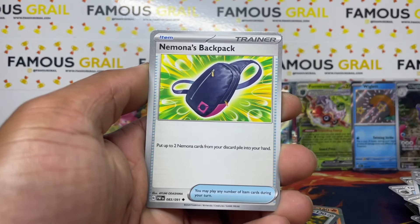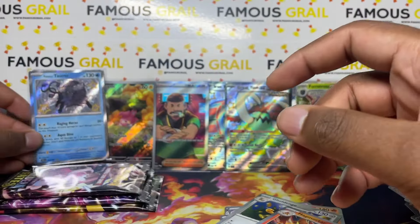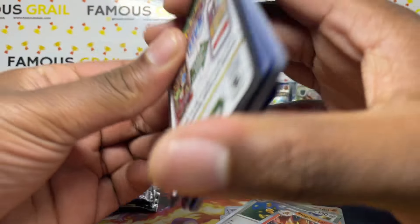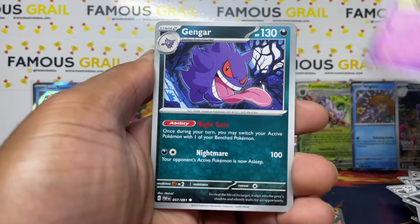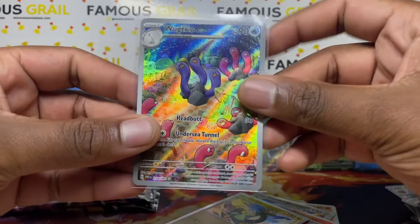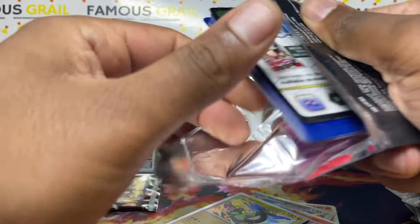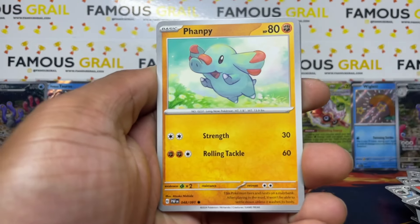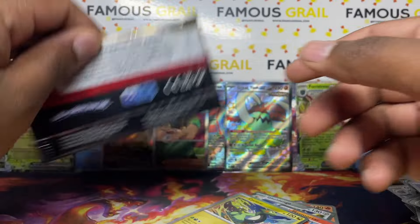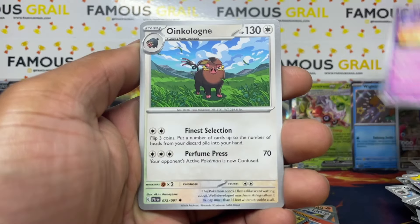If we get an SAR here it'll all be worth it. We got a baby shiny at least — Paldean Tauros! We didn't get any baby shiny in the last tin so that's good. The Charizard SAR is pretty expensive and the new Mew is apparently playable too, which is driving that price up. We got another AR. Espafra EX as well. Final pack — come on SAR! Nothing unfortunately.